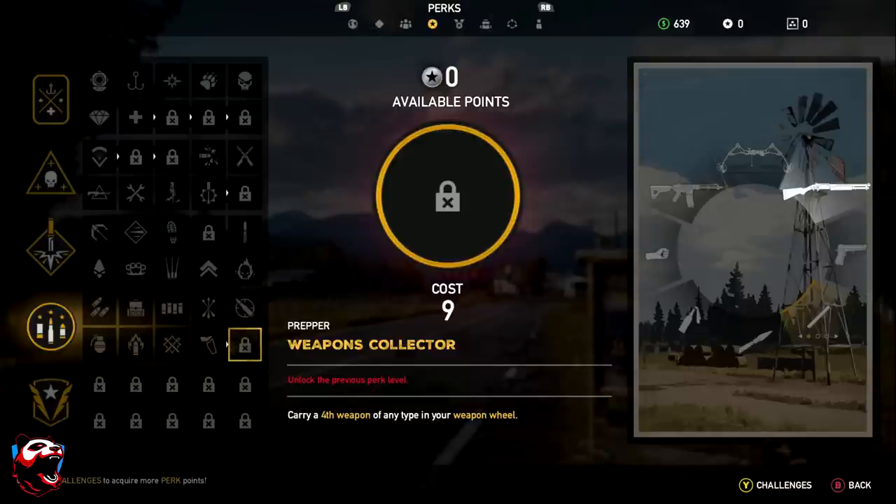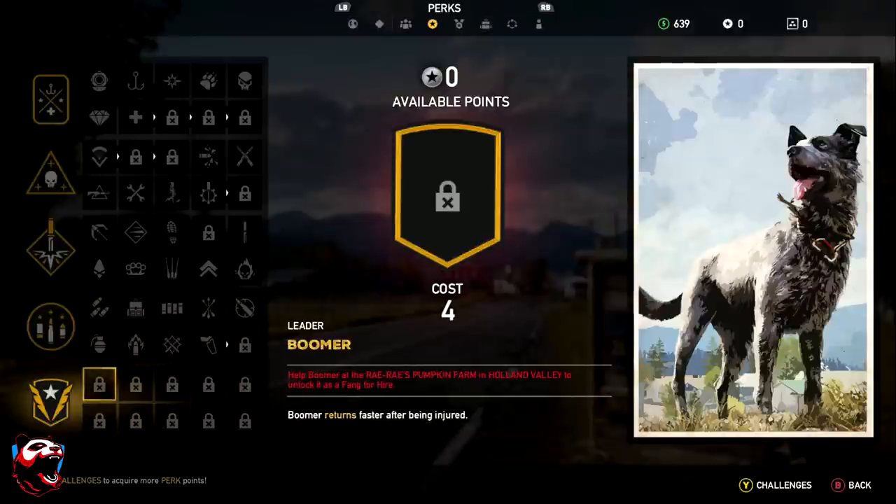The last category is Leader. The game allows you to have companions called Guns for Hire. For example, Boomer the dog — you unlock him by helping Boomer at the Rae Rae Pumpkin Farm in Holland Valley. The Bomber perk for Boomer makes him return faster after being injured.